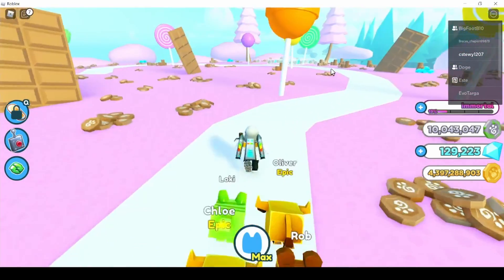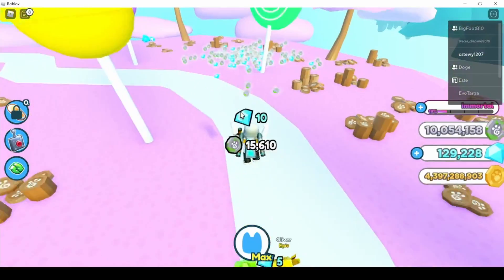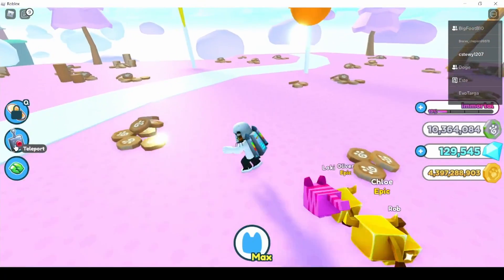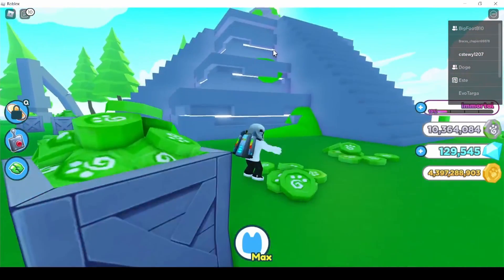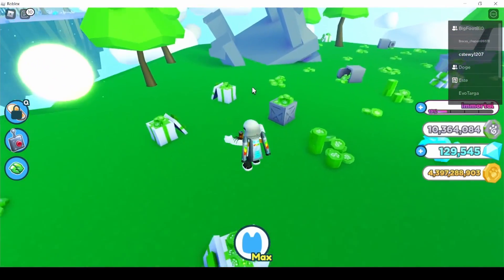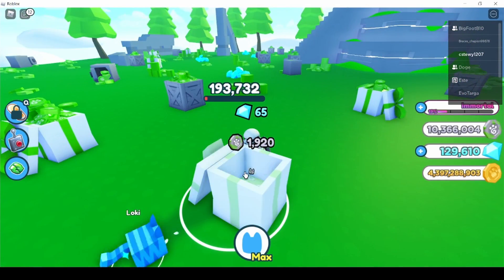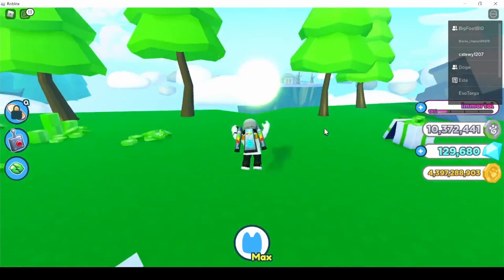Now for the most efficient way to grind fantasy coins: you want to get to Candy Island as fast as possible, which costs three and a half million fantasy coins. Start by grinding the mega chest in Ancient Island — it has a lot of health but grinding it repeatedly will get you there. Breaking presents around there also gives a decent amount, like 10k each, which adds up.